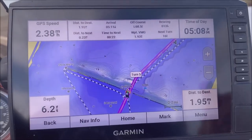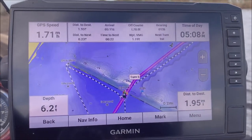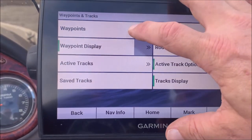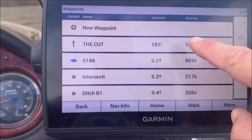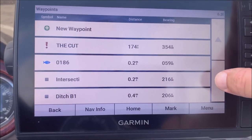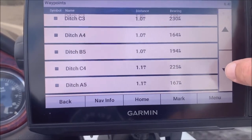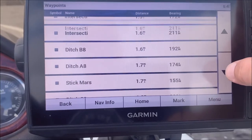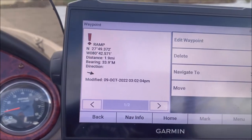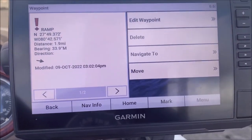One thing I also should have mentioned: if you don't want to move the map around and you're in a big body of water and don't want to zoom way out, you can go to Menu, then Waypoints and Tracks, hit Waypoints, and find the waypoint you made. You can arrange these alphabetically or by distance. Go find the one that says 'Ramp', hit it, then hit 'Navigate To' again. That's another way to get to it without using the map.